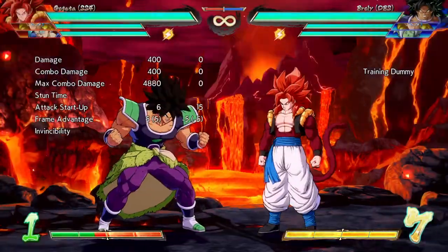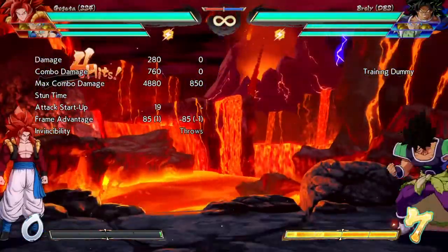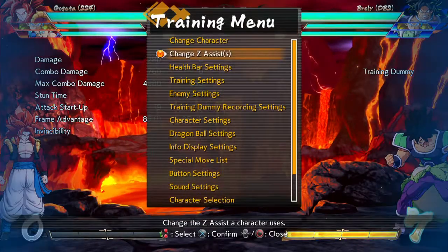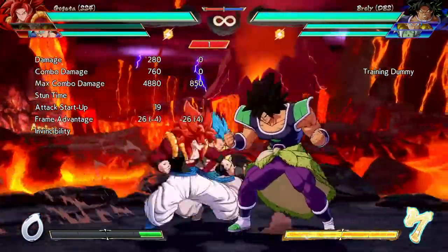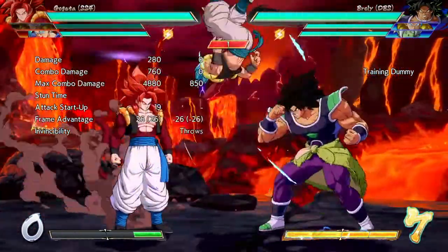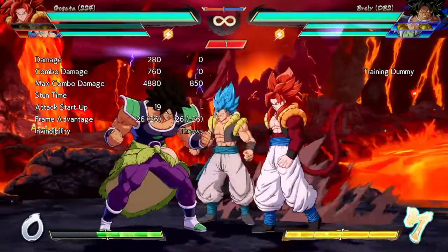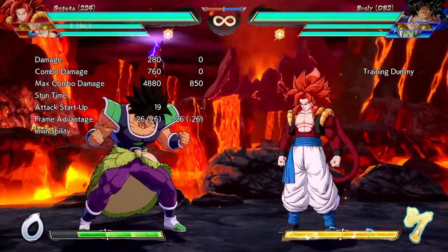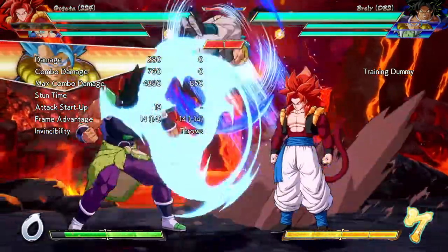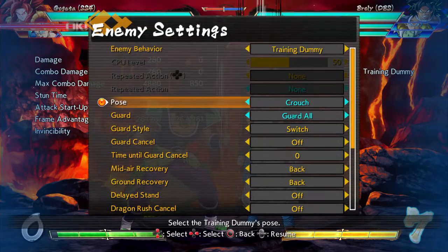So the B assist will be next for him. It's a DP assist - one of the worst ones in my opinion. Up close it's like, whatever, it's not bad. I just think the A assist is better. It is a DP so it is invincible, but when this assist gets better is when the opponent is jumping.